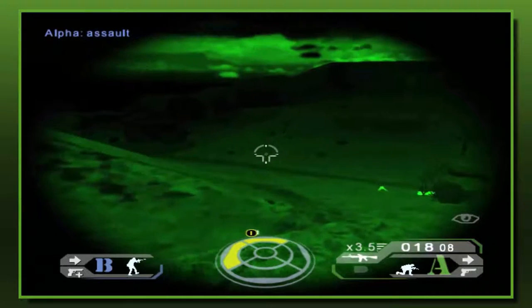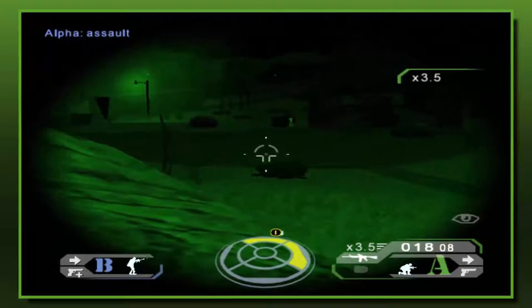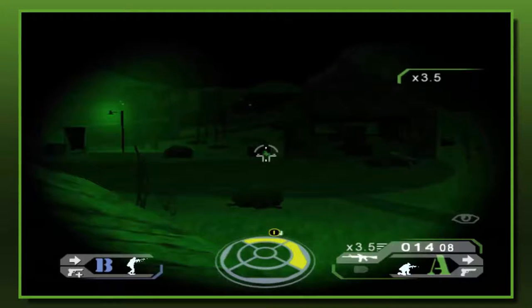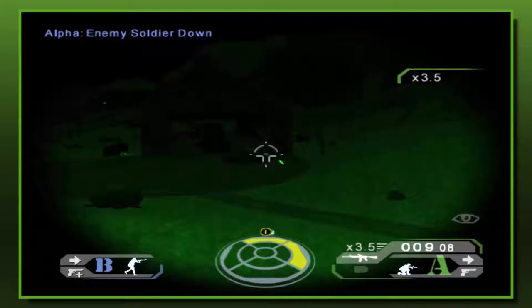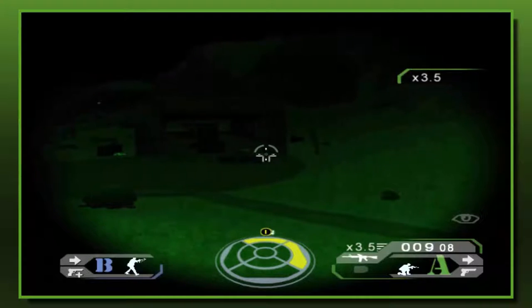Back to ROE — the assault state is basically the standard ROE. They will fire at any target they can effectively engage, using aimed shots and short controlled bursts.